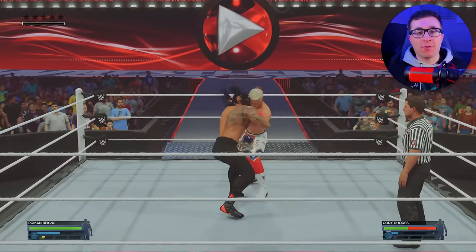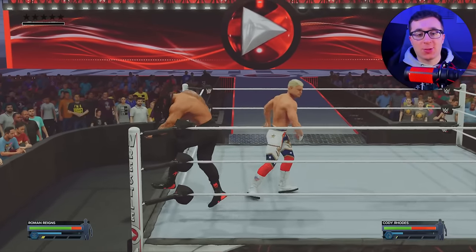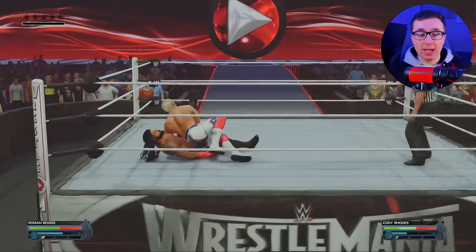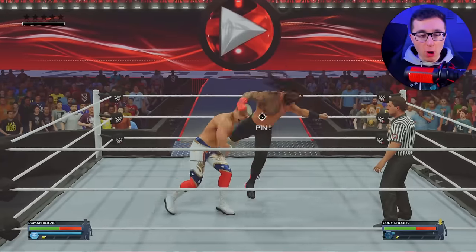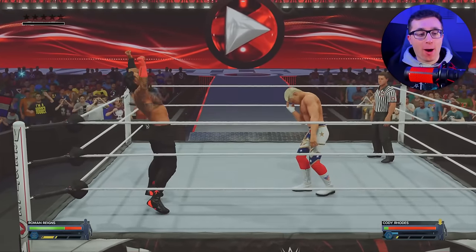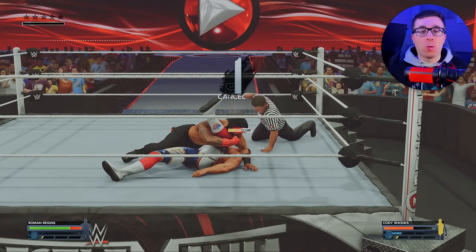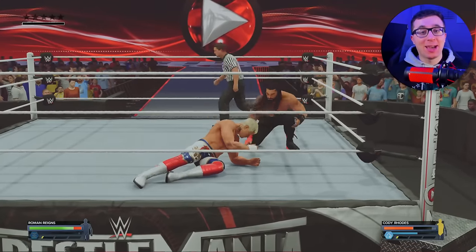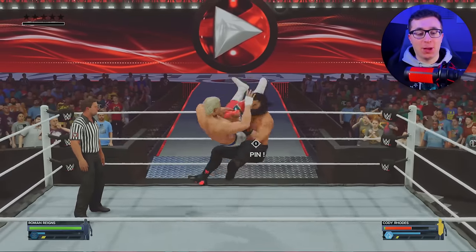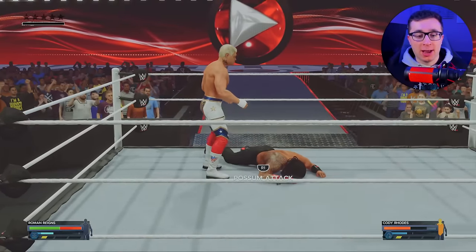I don't normally play on ramp camera for one-on-one matches, usually only for gauntlet and Royal Rumble matches. But we're here at WrestleMania 31 with the beautiful stage in the background, so why not check it out? Cody Rhodes is not playing around — he finally became WWE Champion and doesn't want to lose that. Roman Superman punch, just like that — Cody Rhodes is down. We set him up for the spear, it was not countered, it connects. Down goes Rhodes for a one-two — he kicked out. All the stats are maxed out. Cody can't really do much — his torso is orange, his head is yellow.